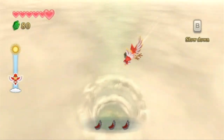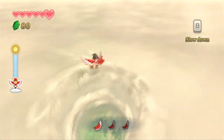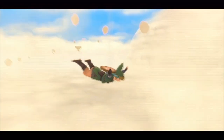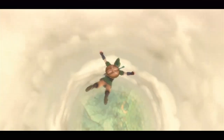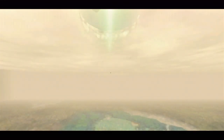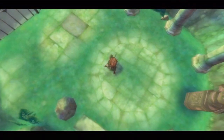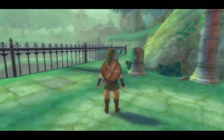I do not like the way this controls the Loftwing. It feels very similar to the Mario Galaxy 2 bird sections — like those two levels where you fly the bird — and I never liked those sections either. So I probably won't really like this one either. Hopefully it doesn't happen very often. Gotta deploy that sailcloth so we don't fall into our doom.